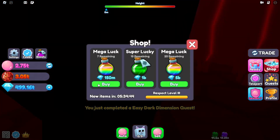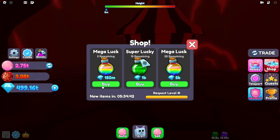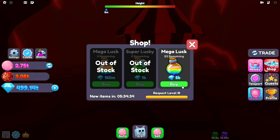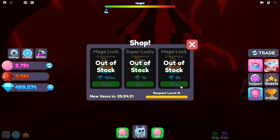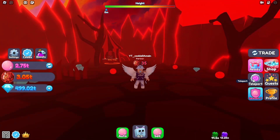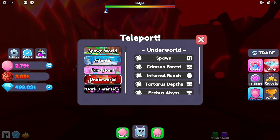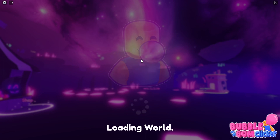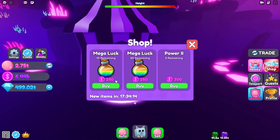You'll also want to check the Daily Shop if you're able to, because it has a lot of boosts and gems are fairly easy to get — this world cost me about 500 million gems. Those boosts help with luck, especially when hatching. Also check Dark Dimensions, which has a shop that refreshes roughly every three days — actually less than 24 hours for the next refresh — and it has Mega Luck boosts and power boosts.